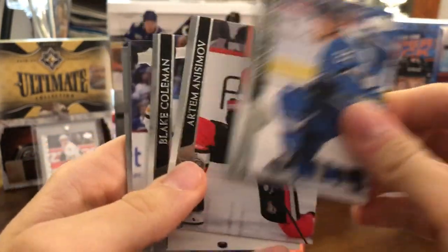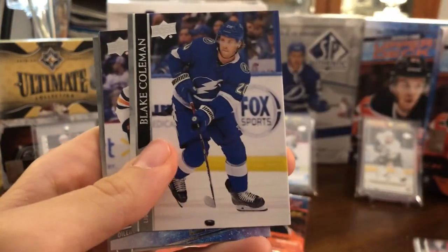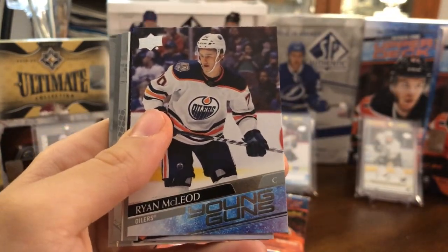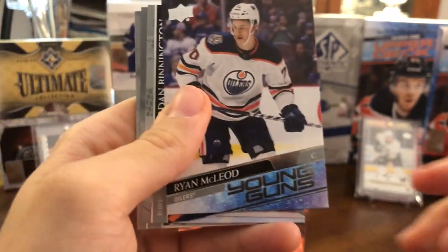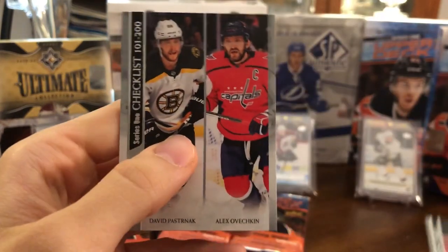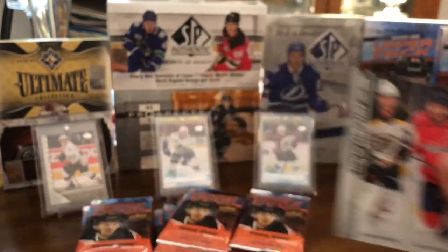Now we have Nazem Kadri, Nikolai Ehlers, Artem Anisimov, Blake Coleman, and we have our first Young Gun of the box — Ryan McLeod. Then Jordan Bennington, Brandon Carlo, and the Series 1 checklist of Pasta and Ovi.